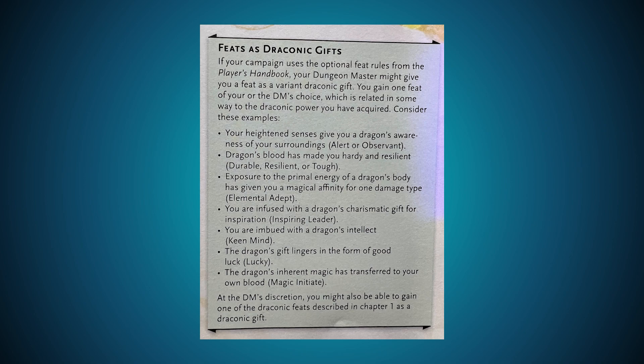There's also a section on re-flavoring existing feats as Draconic Gifts. If your campaign uses the optional feat rules, your DM might give you a feat as a variant Draconic Gift. You gain one feat of your or the DM's choice, related in some way to the draconic power you've acquired. Examples: heightened senses give you dragon awareness — Alert or Observant; dragon's blood makes you hardy — Durable, Resilient, or Tough; primal energy gives affinity for one damage type — Elemental Adept; infused with charismatic inspiration — Inspiring Leader; imbued with a dragon's intellect — Keen Mind; the dragon's gift lingers as good luck — Lucky; the dragon's inherent magic transfers to your blood — Magic Initiate. At the DM's discretion, you might also gain one of the draconic feats instead.